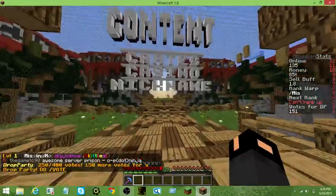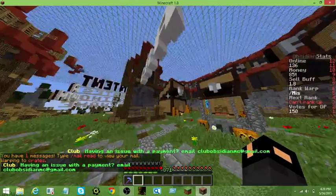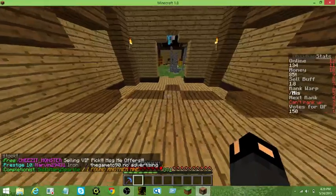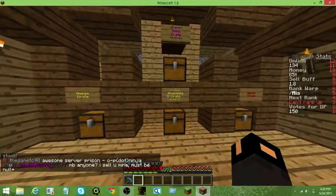Content — this is crate keys, casino, and nickname. Let me show you what crates look like. They actually have a lot of crate keys. This right here is the drop party crate key — you get this from drop parties. Over here, these are the crate keys that you can buy in the store.